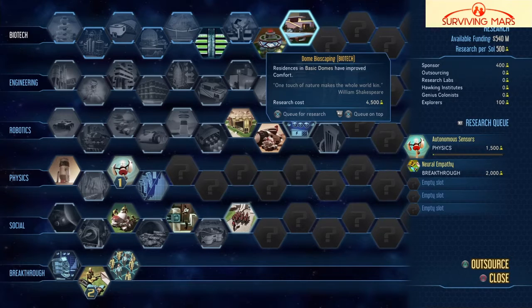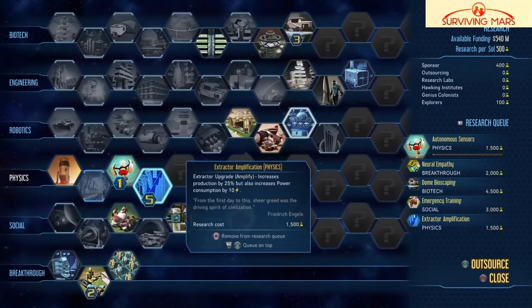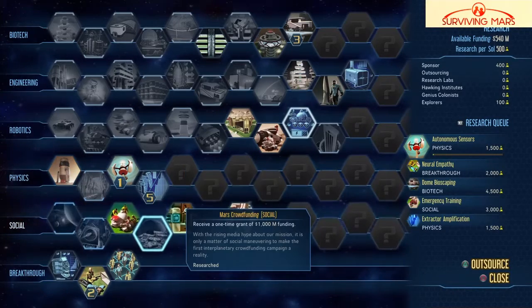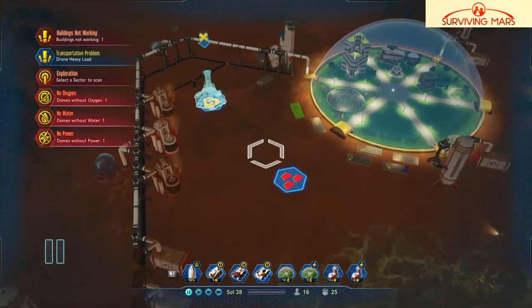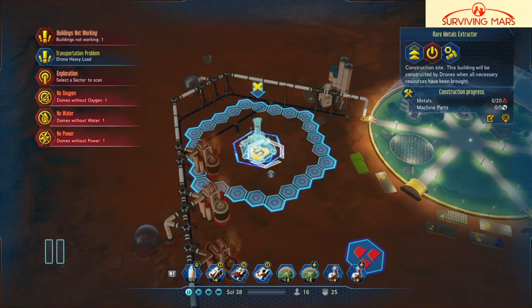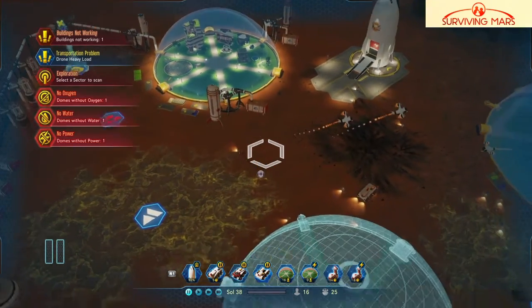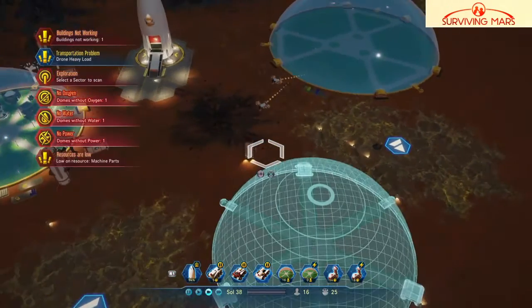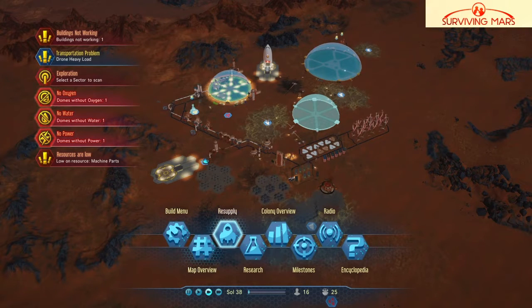Let's see... biodome bioscaping — the basic dome improves comfort. And breakthroughs — Hive Mind. I don't want that just yet, maybe later once we get this hive area set up. Resources are low — machine parts, yes, I know about the machine parts. The question is can I resupply?